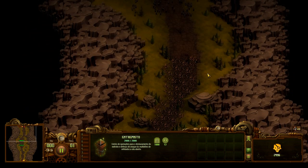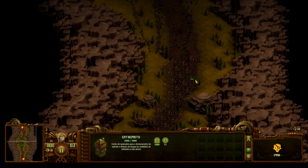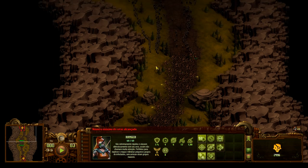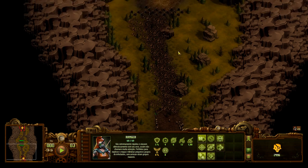Agora a gente solta a pausa e aguarda a primeira horda de zumbis chegar perto do primeiro arqueiro. Se eu não me engano, os de cima são mais rápidos, eles encostam primeiro. Quando chegar, a gente vai selecionar o arqueiro, segurar o Shift e ir clicando com o botão direito em zigue-zague, fazendo uma abertura não muito grande. Ele tem direito a sete movimentos dessa forma — sempre mantendo dentro da área das barricadas.